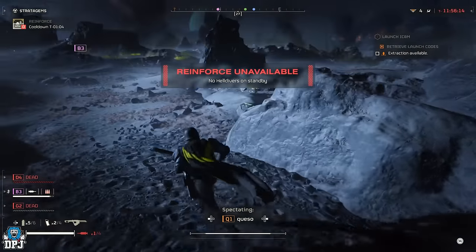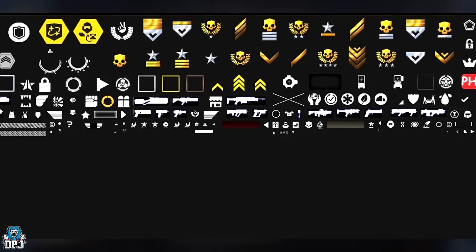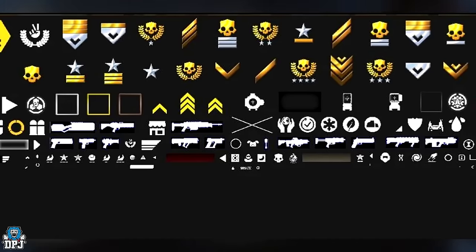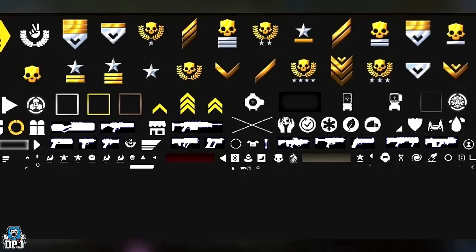Next up, we have another data mined image showing quite a few different symbols, and what interests me most are these rank-like symbols at the top. They remind me of Halo, they remind me of Call of Duty, they remind me of a prestige rank-up system. A ranking system in this game would be absolutely amazing — a prestige system with unlocks to showcase that you're a higher prestige than your fellow teammates is something we all love to chase and show off. I hope it isn't being scrapped.